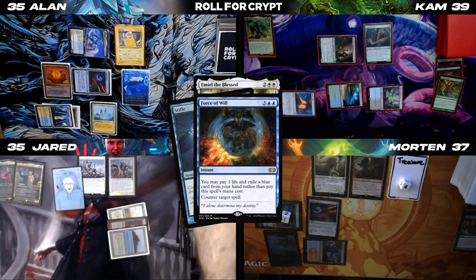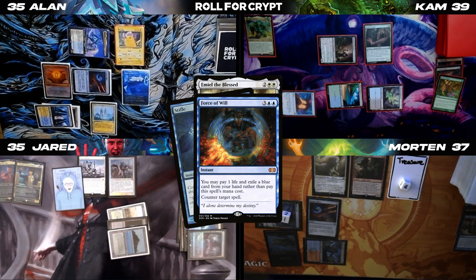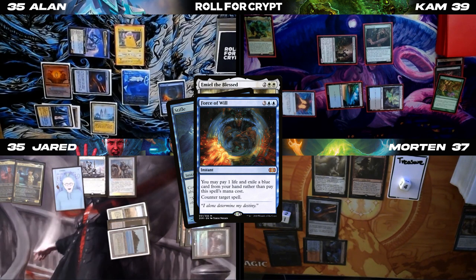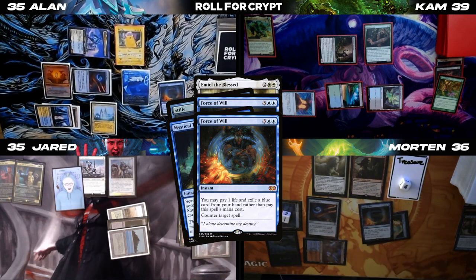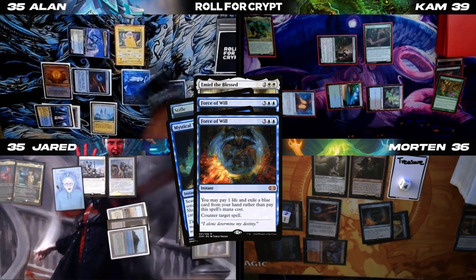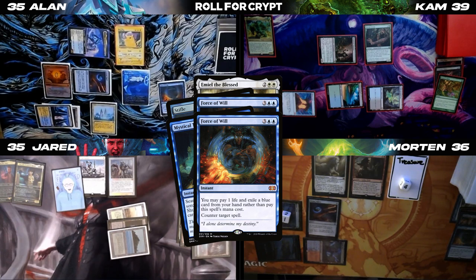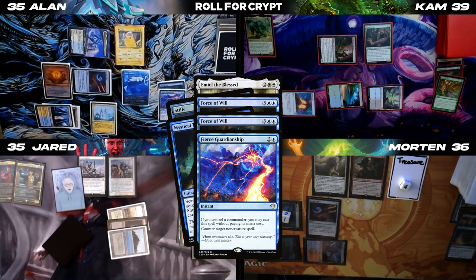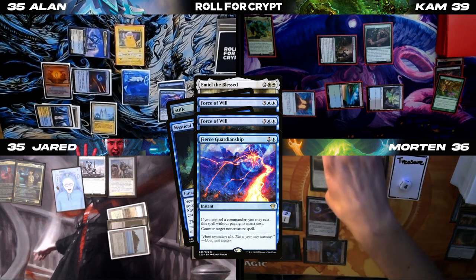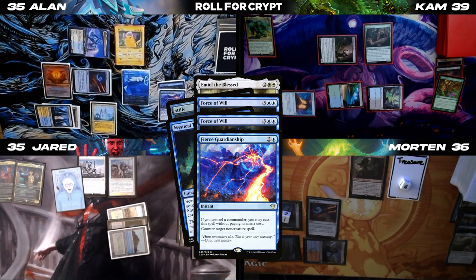That's my first spell so you get one from the Esper Sentinel. Force still on the stack — I have backup with this plan, so I will cast Force of Will of my own, pitching Mystical Tutor. Pay for Esper Sentinel. Alright, so we can draw from Remora? I can't pay that. Goddammit, I'm blowing all my counterspells for this. Let's see if Morten has one. Jared, don't forget to draw for that. I don't have it — we'll go to the graveyard. Good shit Alan, good to have you back on the channel.